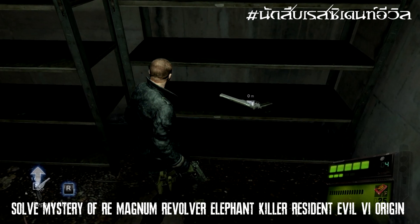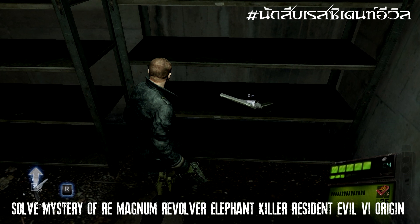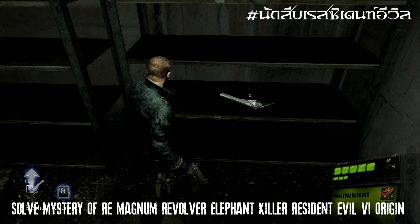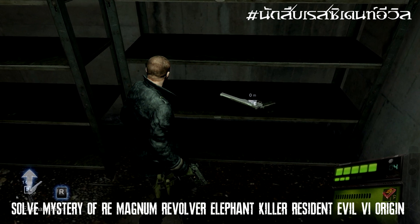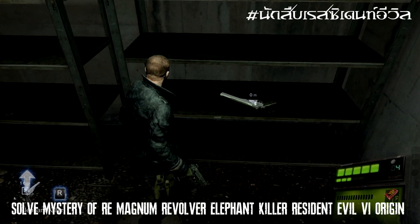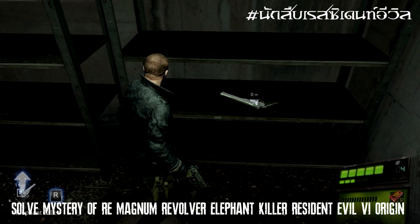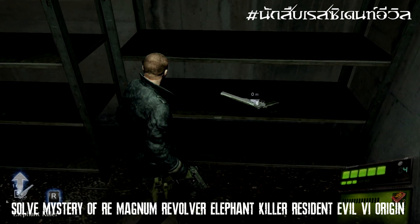Hello to all members of Studio Sometry of Resident Evil. Today we explore the Resident Evil topic of the Magnum Revolver in Resident Evil 6 — specifically in Jake's story. The Magnum Revolver is named Elephant Killer. The answer is under the picture, under the light.